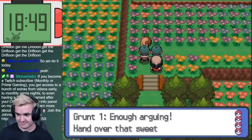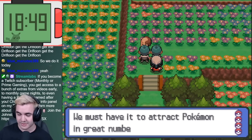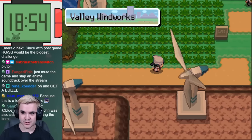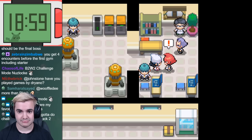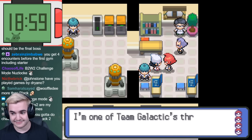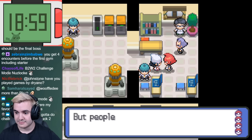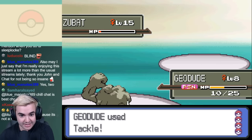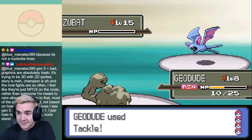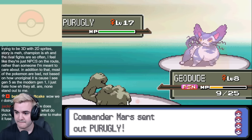Our next stop is Floaroma Town, and overall the events here went pretty smoothly with dealing with the Grunts in the Meadow and making our way over to Valley Windworks to investigate the building. Although the Grunts here also don't pose any difficulty, we have our first battle against Commander Mars, who is already known for being pretty annoying in just a regular playthrough. In this battle she only has 2 Pokémon, and Zubat is easy to take down aside from having to worry about Toxic, but her ace Purugly is a thing of nightmares.